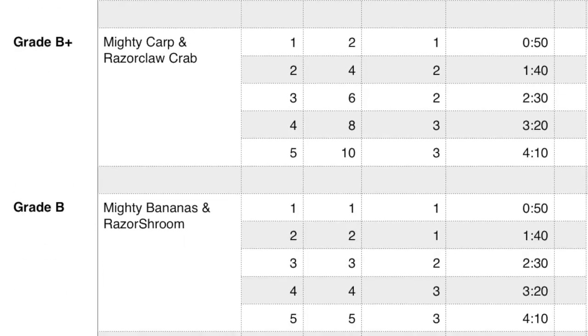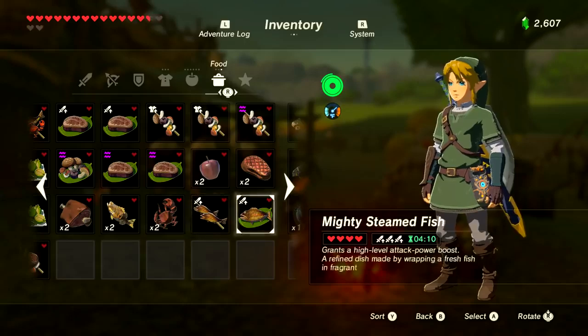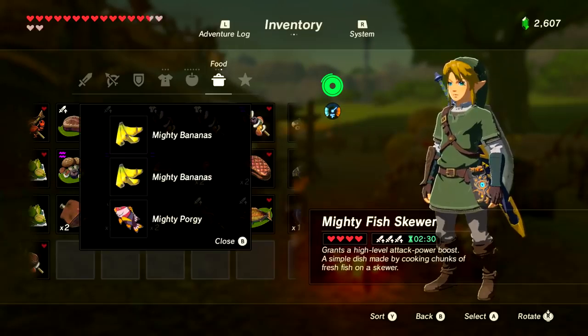The runner-up is the Mighty Carp and the Razor Claw Crab, then the Mighty Bananas and Razor Shroom. The carp and crab each restore two hearts when cooked and 50 seconds of effect; one gives level one, two for level two, and four for level three. The banana and shroom give one heart each and 50 seconds; you need three for level two and four for level three. You can mix and match foods with the same boosting benefit — cook a Mighty Porgy with any other two mighty foods to get level three.